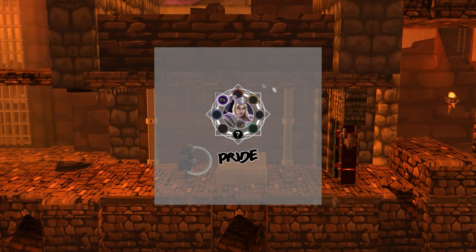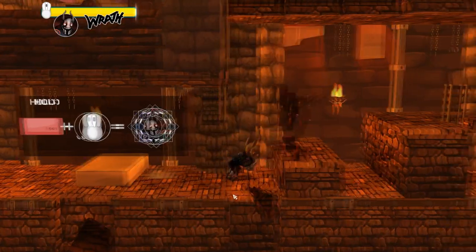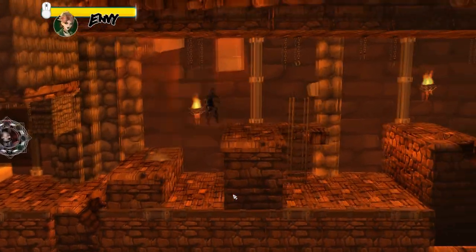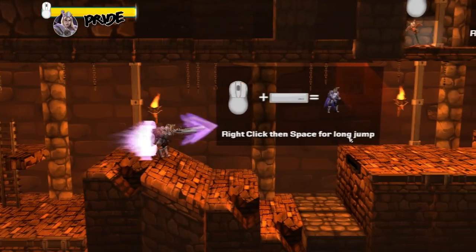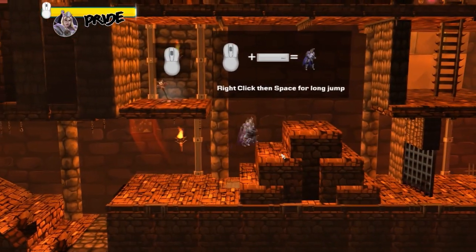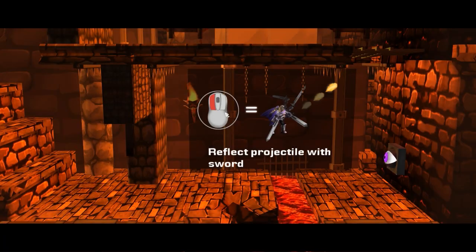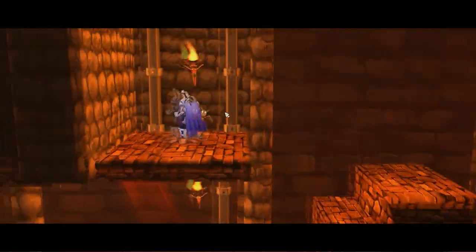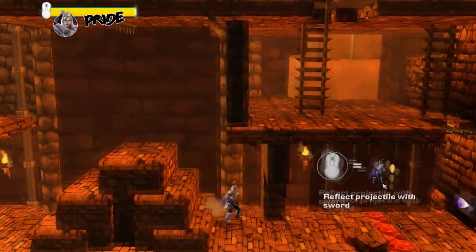Pride is ready to go! His hotkey is Q. He has the ability to charge stuff. What's cool about Pride is he can jump after using his special ability — it helps him jump further. His sword can also deflect projectiles, which is needed throughout the levels and becomes very useful.